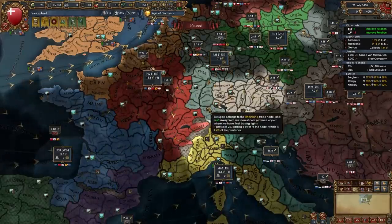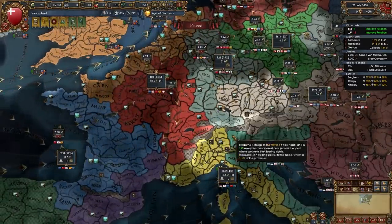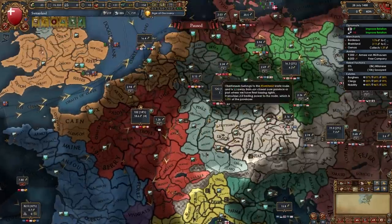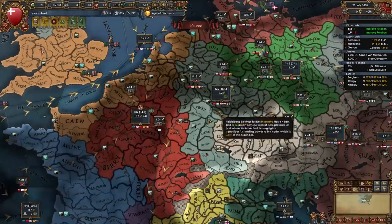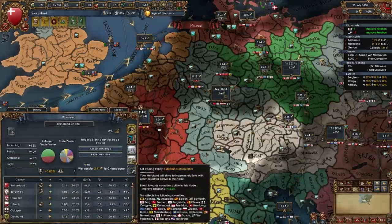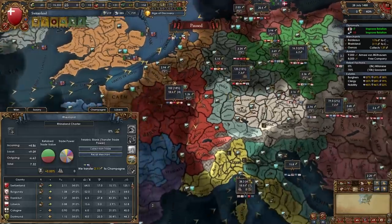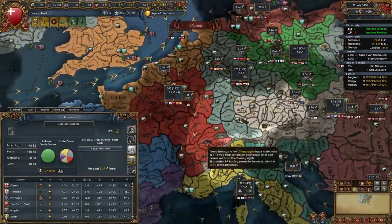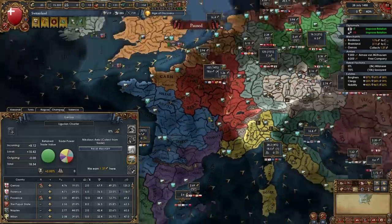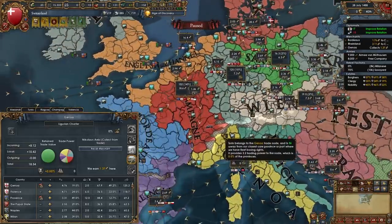If you're having problems with aggressive expansion, you can change your merchants to Establish Communities instead of focusing on trade. For example, if nations in Rhineland are angry at you, you can click Establish Community to gain 15% more improved relations. I'm going to do that in Rhineland and also in Genoa. You could also flip your merchant from Bordeaux and put him in Vienna or Saxony to do the same thing.